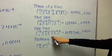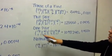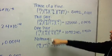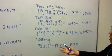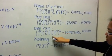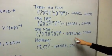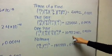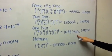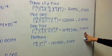For one pair, from the 13 ranks you're choosing one. Since it's a pair, you have to choose two suits, so four choose two. The remaining three cards can be anything, so 12 choose three from the remaining ranks, and then each card can be a different suit, so four choose one to the third power. That gives 1,098,240 possible hands, which is a probability of .4226.